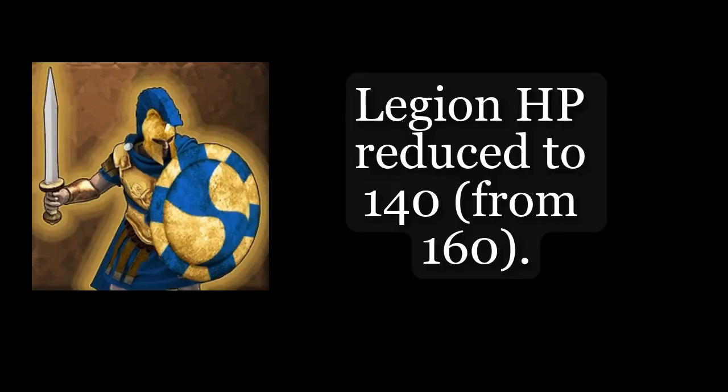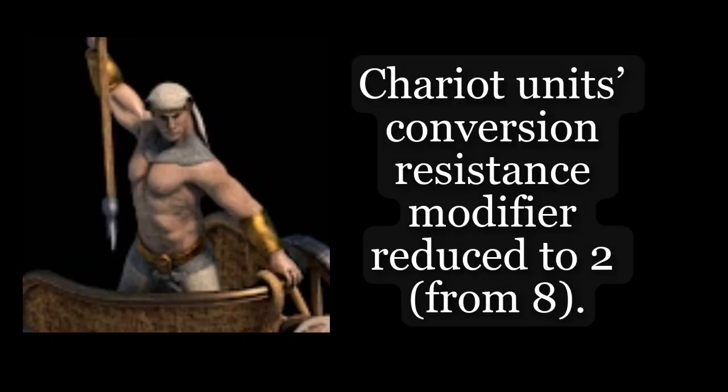Legion reduced to 140 from 160. Chariot units conversion resistance modifier reduced to 2 from 8. Construction time reduced from 70s to 35s.